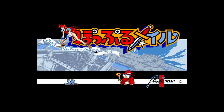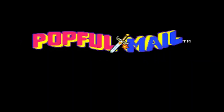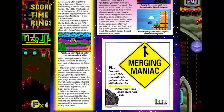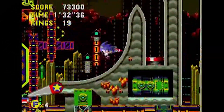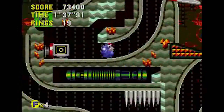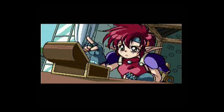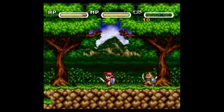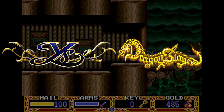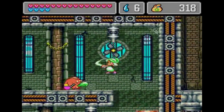Popful Mail came courtesy of Ys developer Falcom, and the amazing folks at Working Design doing the US localization and publishing. The game actually had a long journey on its way to the US, as Sega originally planned to publish it with a Sonic reskinning. But due to fan demand or a change of priorities, dropped the idea and worked with Working Design to bring the game as-is to the US. Considered by the devs to be a merging of their two franchises at the time, Ys and Dragonslayer, Popful Mail was a unique blend of a platformer and action RPG, not unlike the popular Monster World series.